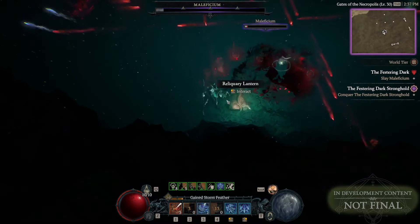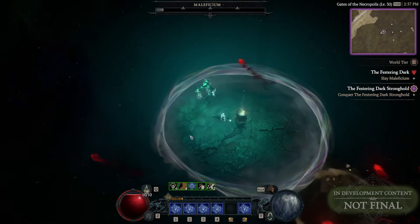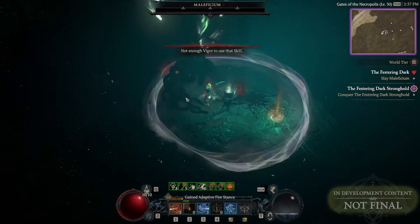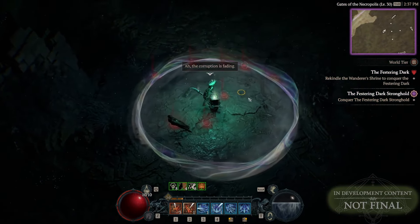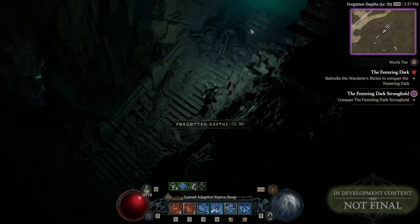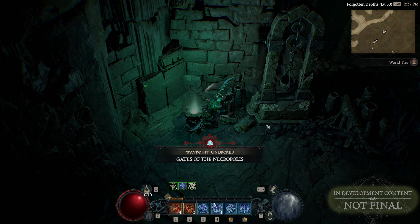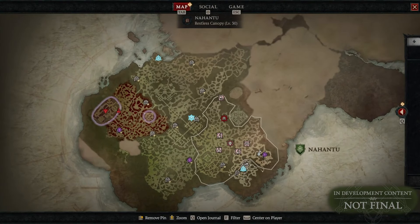After you kill the boss, you complete the stronghold and clear the darkness. What happens is that in this area, you also get a waypoint, which is super, super cool. Highly, highly recommending this stronghold — try it, explore it. When the expansion drops, you are going to have fun here, I believe. It was a really special experience for me during the playtest. Thank you so much for watching. Don't forget to like and subscribe. Hope to see you really soon in the Vessel of Hatred in Sanctuary.